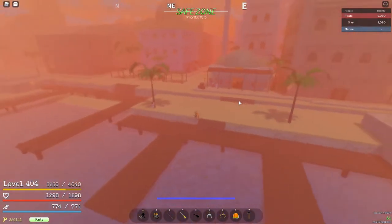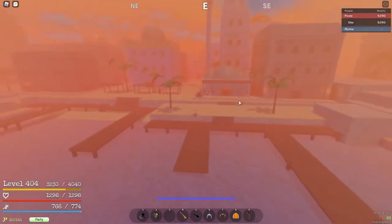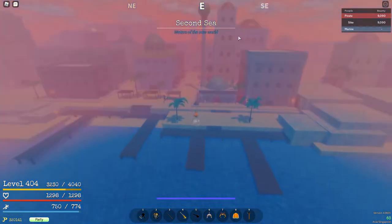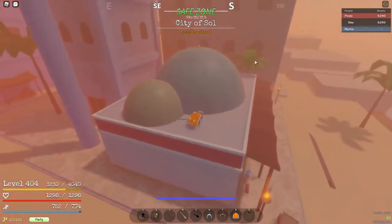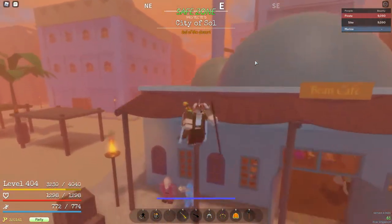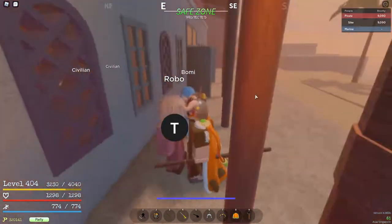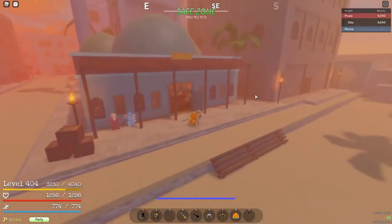Alright, so I am in the second sea at the City of Seoul. I'm at the cafe area. You can buy the pose there, and you can also set your spawn point there — though you don't have to.